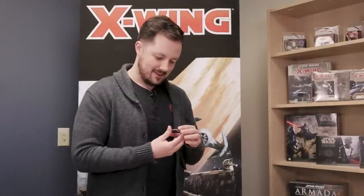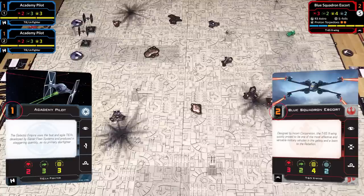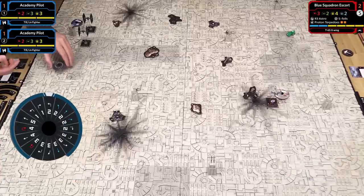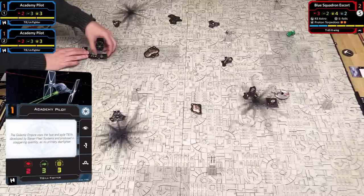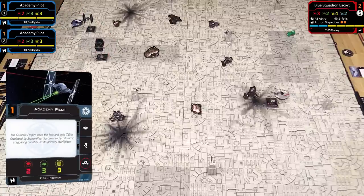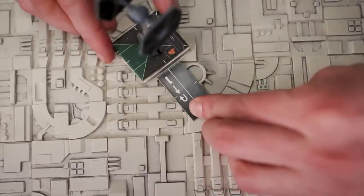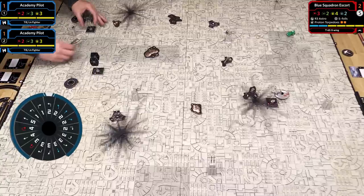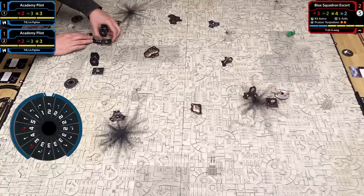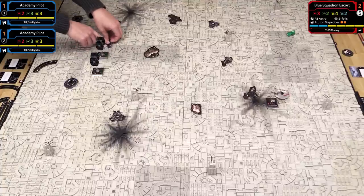We set our dials and start with the lowest pilot skill moving first. I have two Academy Pilots at initiative 1, so I choose which moves first. I'll move the front one—he's taking a two left turn. I reveal my dial, hold the ship down, put the template in, move the ship, and take my standard action: a barrel roll. I line the template's center line with my ship and move the TIE Fighter to the other side. My other TIE Fighter also takes a two left turn and a barrel roll—a little formation flying.